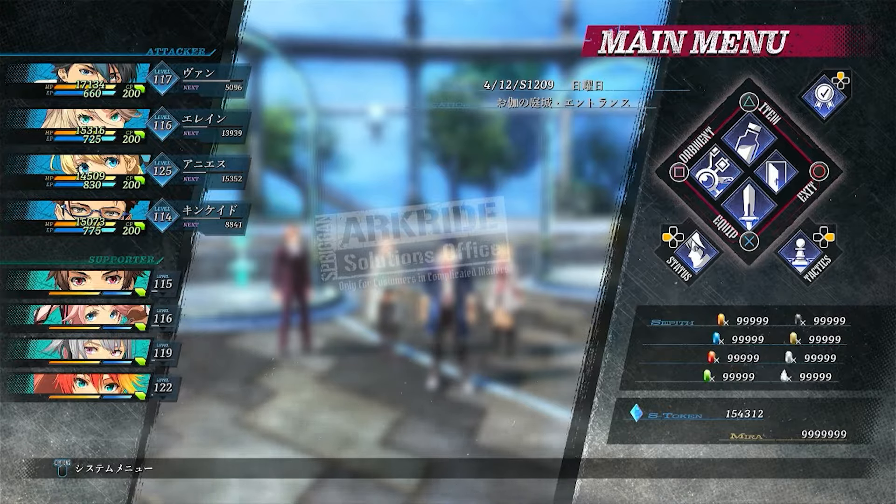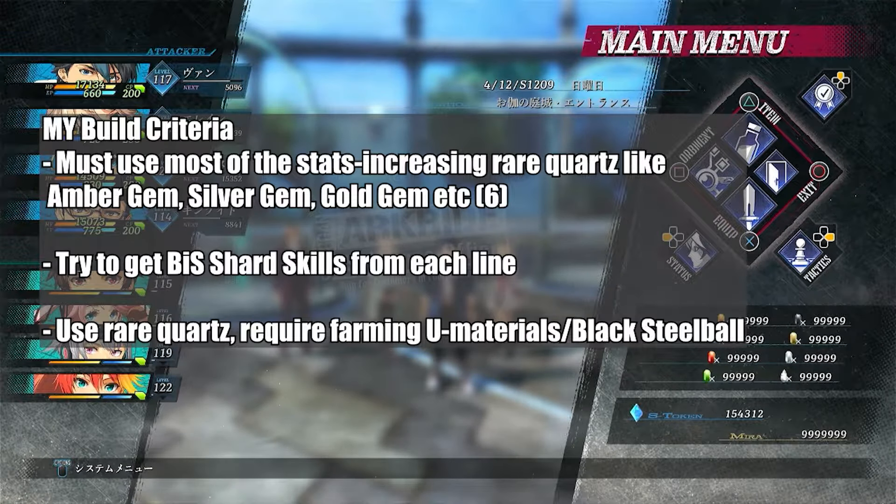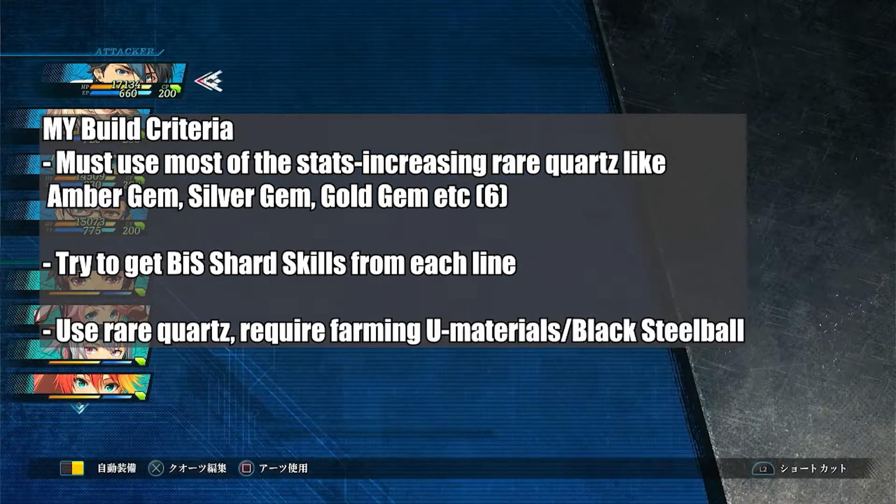That covers the budget or regular build — using regular quartz and some rare quartz for players who don't like farming. Now I'm going to talk about how I build my actual characters during my playthrough.